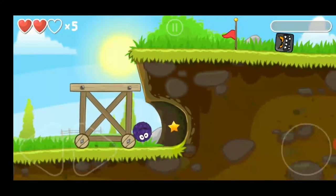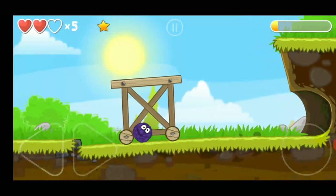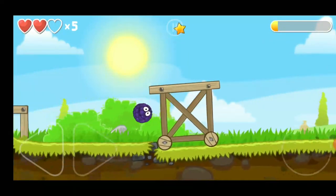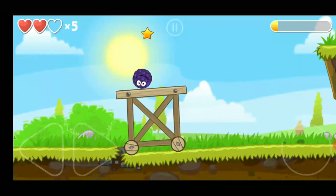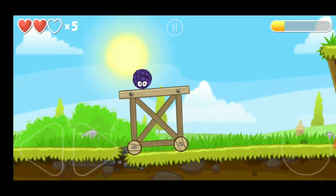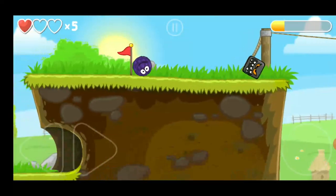Collect the star and push the trolley. Stand on this wooden platform and jump to the trolley, collect the star, and jump to the second platform.